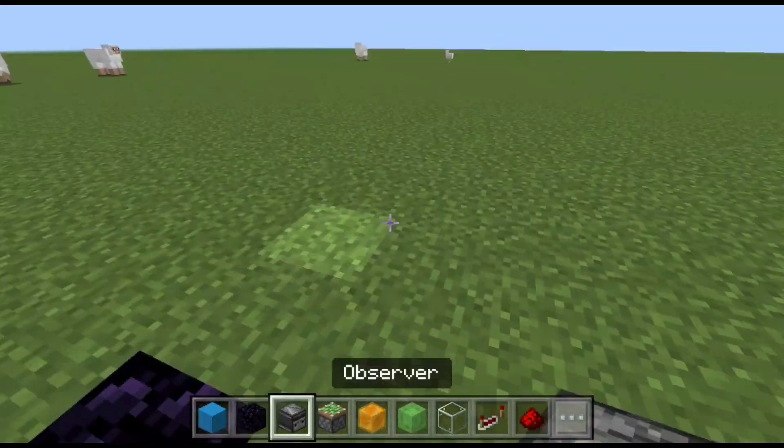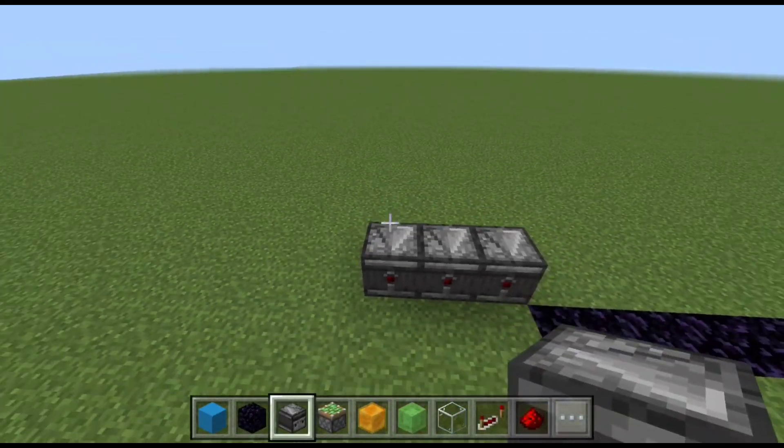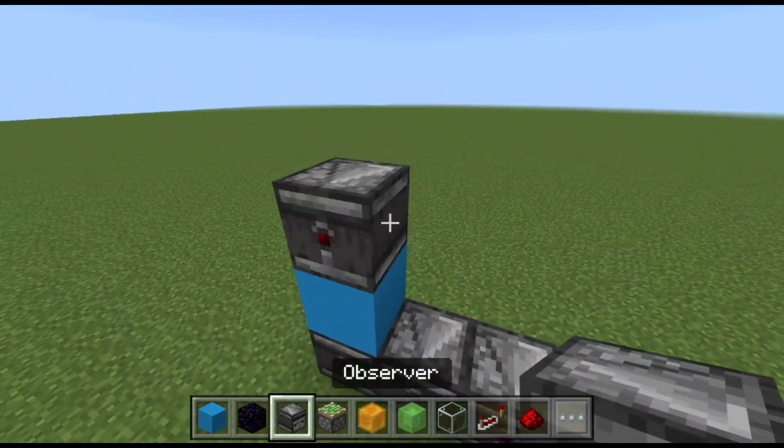Start with 11 immovable blocks in the ground. You can use obsidian, glazed terracotta, or any other immovable block you want.